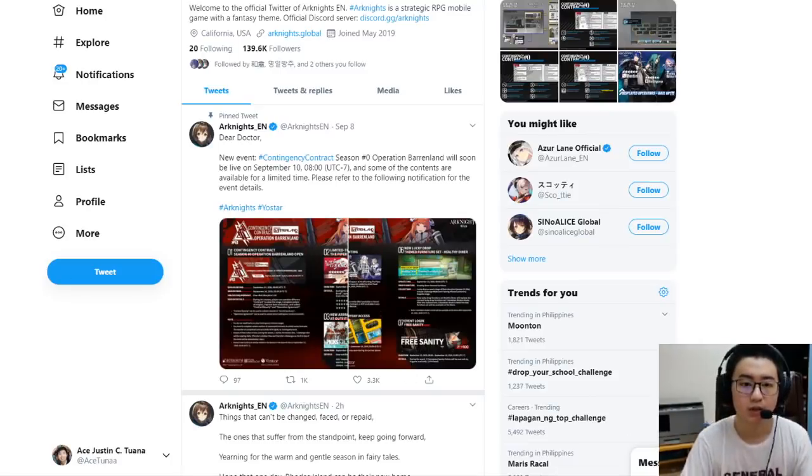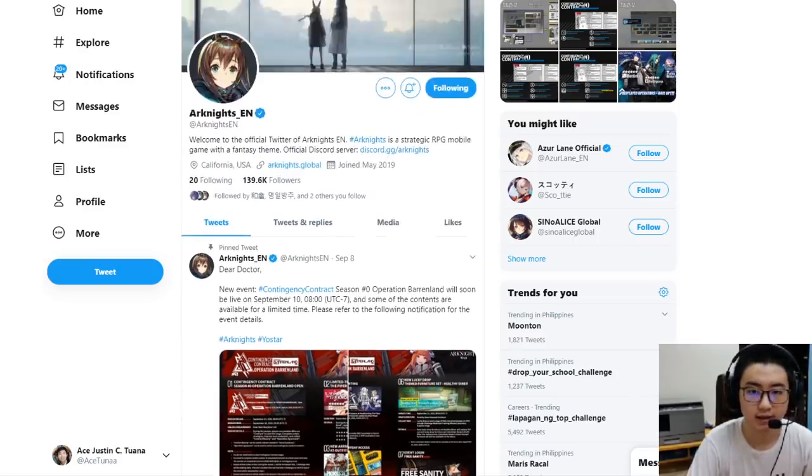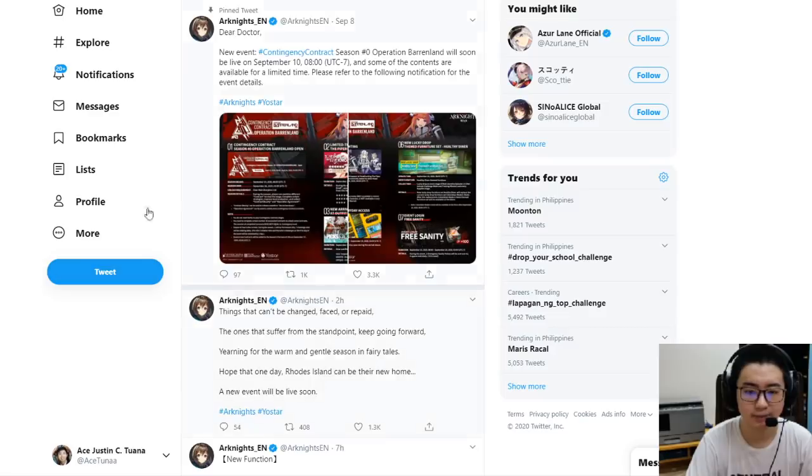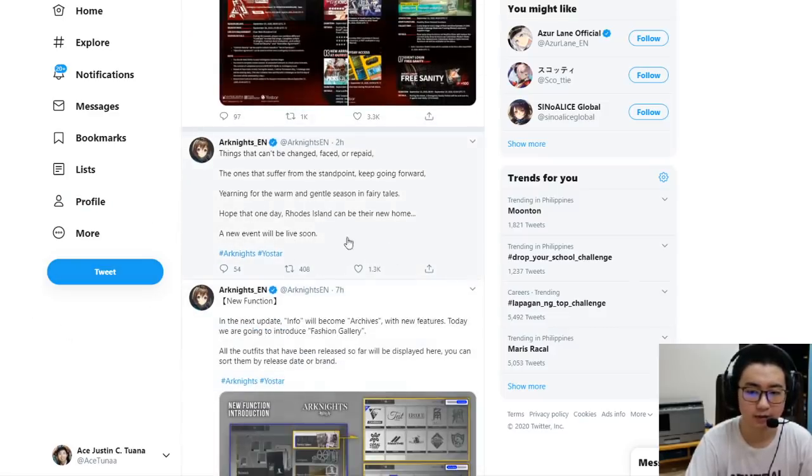What's up everyone. We're actually going to be getting the Children of Ursus event next. The reason why we're skipping the Phantom banner as well as the banner for Weedy and W is because the devs want to slow down the pace at which we get W. Since Polka or Rosa's banner is mostly a filler banner, they decided to go with that first. About an hour and a half to two hours ago, the EN account as well as the Japanese account for the official Arknights team tweeted a teaser.